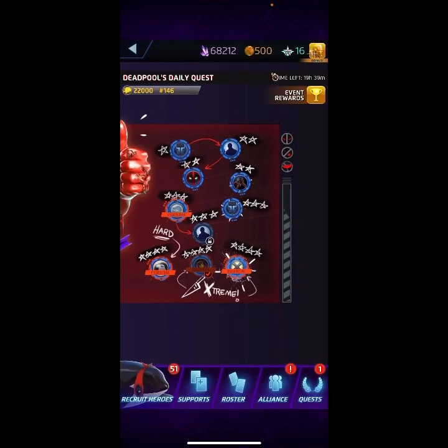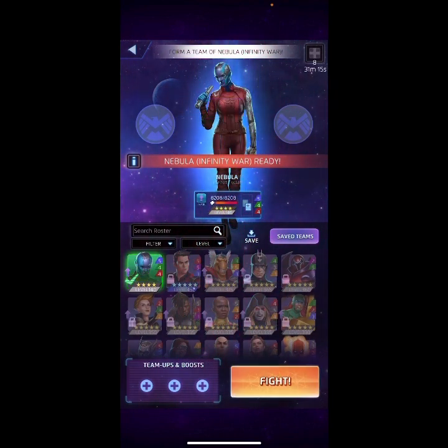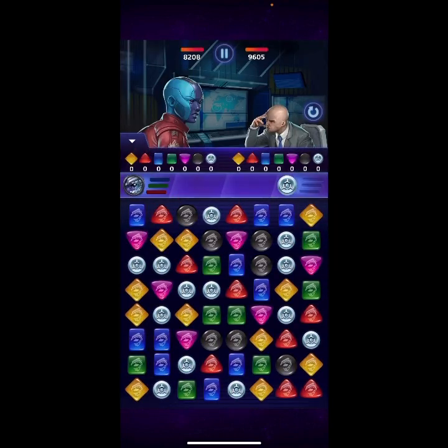One down, one more to go. We're gonna be taking on four-star Professor Xavier, level 270, with blue at five, purple at five, and yellow at three. Let's go, let's do this. He's kind of iffy because he has lower health, but of course I can't get too cocky.